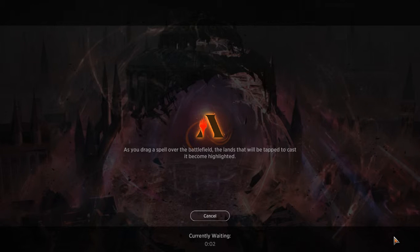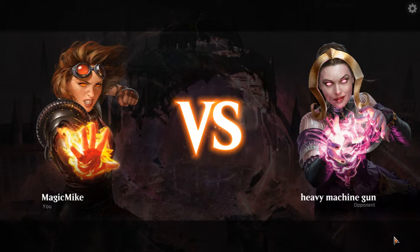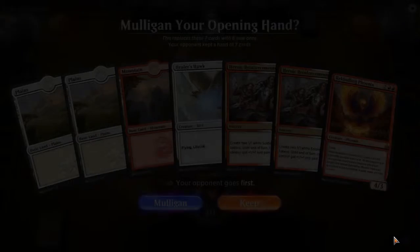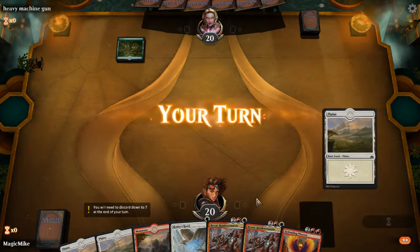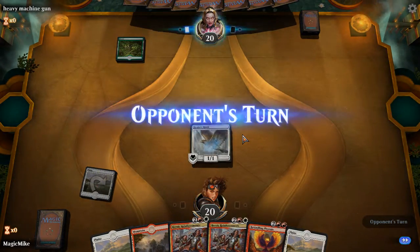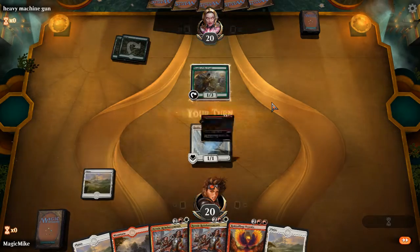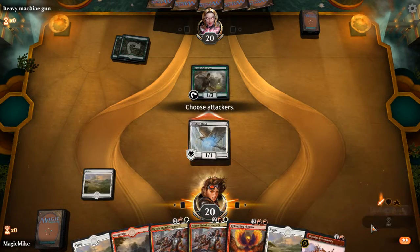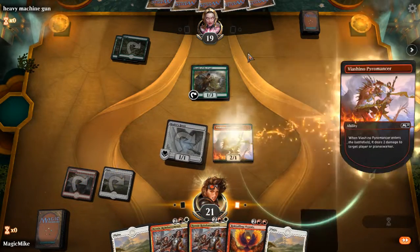Now for some more waiting around staring at a blank screen - it's the quality content you all tune in for. Heavy machine gun - that was meant to be a machine gun firing, that was a bad impression. I may regret keeping this strange, strange hand. I'm quite sure why I did - I saw three lands, I saw one drop, I was like 'meh, that'll do.' Something relevant - well, that does two damage and will be much better when we bring some reinforcements along.